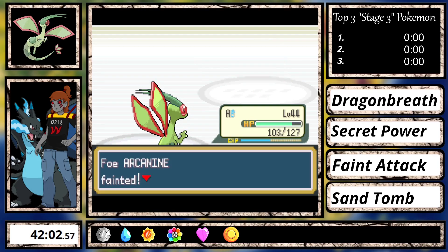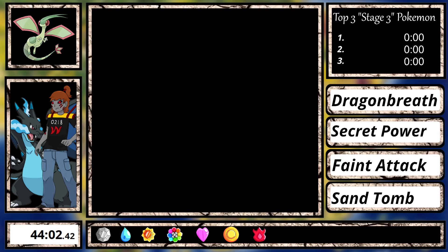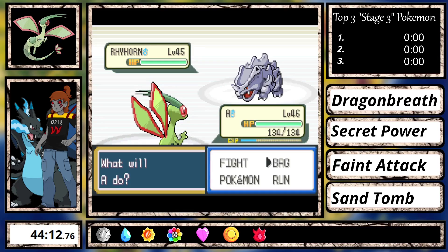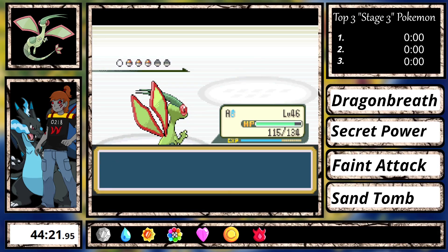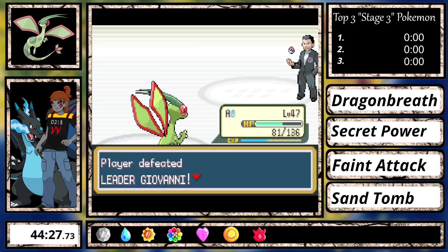Giovanni is a breeze after a Guard Spec and setting up X-Items, since sometimes he'll spam Scary Face. It's funny how in Gen 1 he loved Guard Specs, yet now on the final gym fight, if you yourself use one it can completely break his AI and he forgets what to do. This is just extremely hilarious. Now let's get onto the final 6.